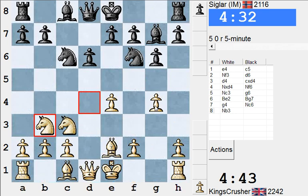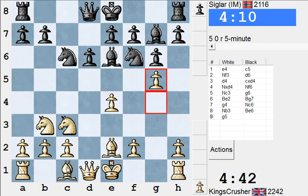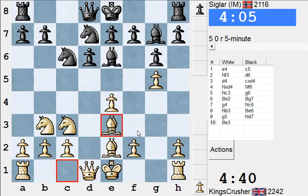Might be friendly 94 up in there. So g5, bishop e3, Qd2, castle queenside — looks like a fun position. Maybe castle kingside, f5. I think castle queenside.